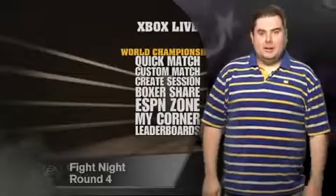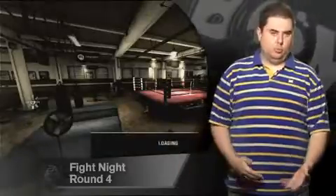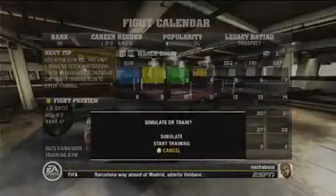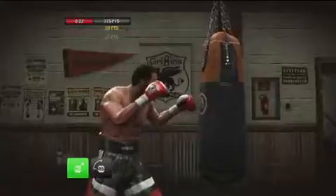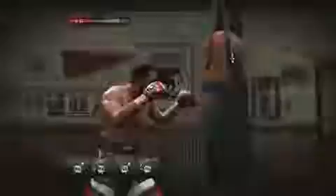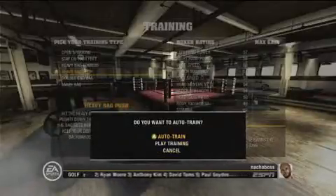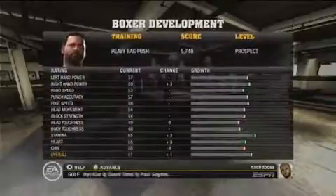Fight Night Round 4 is a little light on modes if you're planning on playing alone. You can set up basic exhibition fights or enter the legacy mode, where you set up a fighter and take him through a career. Along the way you'll schedule your next fight and engage in training to raise your stats between fights. I found the training mini-games to be kind of lame, so I chose to auto train, which lets you skip them at the expense of some training effectiveness. That trade-off never really came back to bite me, so it didn't seem like a big deal.